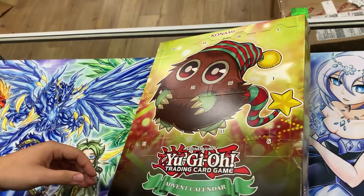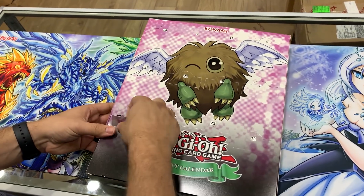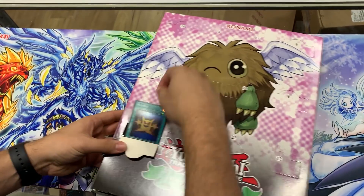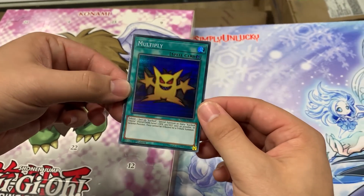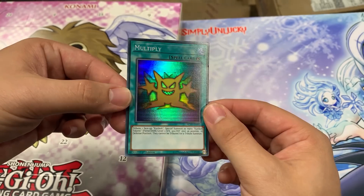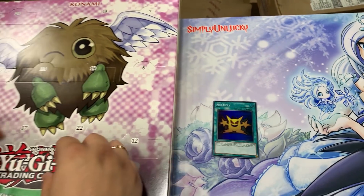Looks like it flips sides - that's interesting. So we'll start with the little Wing Kuriboh side here. You just flip it up. First card is Multiply. Tribute a face-up Kuriboh, special summon as many Kuriboh tokens as possible. Hopefully there's some Kuriboh tokens inside.